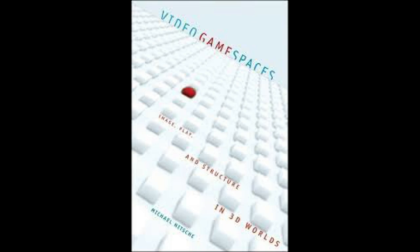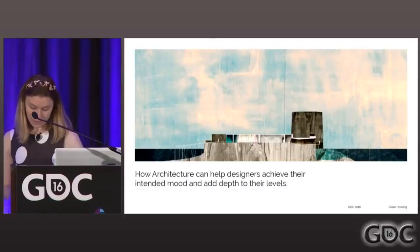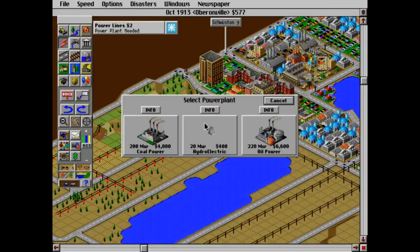In his book "Video Game Spaces," Michael Nisch's argument is that game spaces evoke narratives because the player is making sense of them in order to engage with them — there is a meaning to the interaction with space itself. To properly understand how we can rethink the meaning of space, we need to defer to art forms versed in that very subject. In her GDC talk "Architecture and Level Design," Claire Hosking illustrates how architecture can inform game design, outlining how the layout and topology of a city can influence our perception of it, giving us a template for designing cities in games.